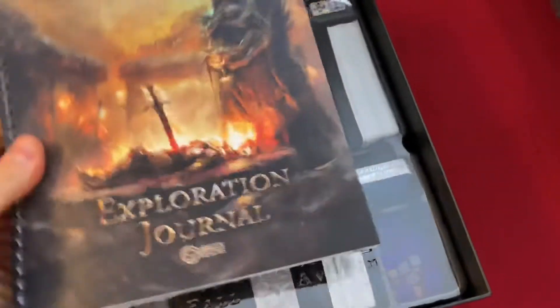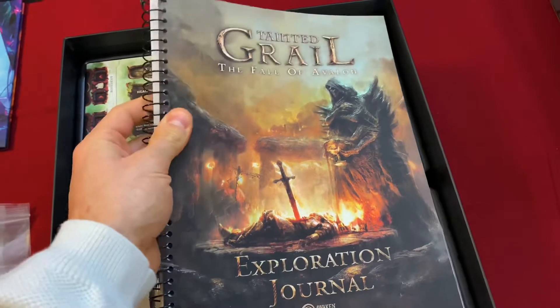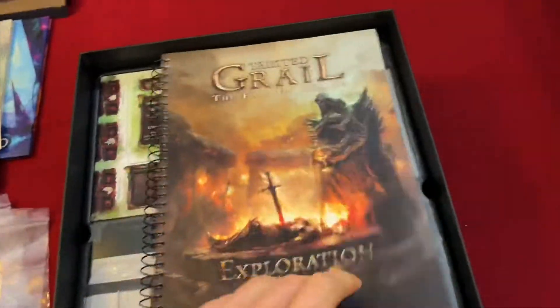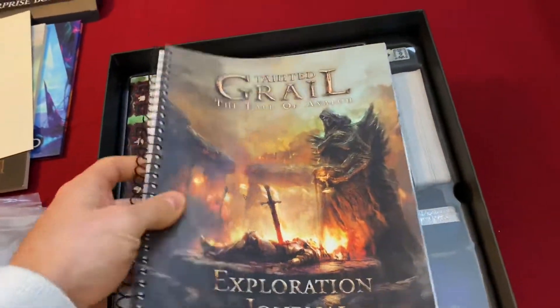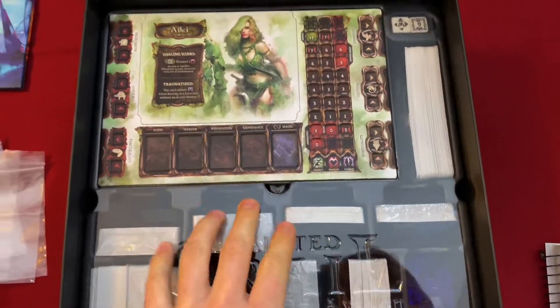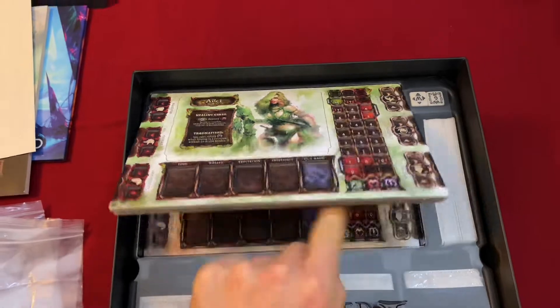We have a spiral-bound exploration journal. This was actually wrapped in plastic, shrink-wrapped and bound with cardboard — it was really nicely packaged. And this is all the stuff that you don't want to see, so we'll save that.